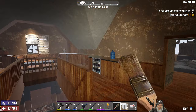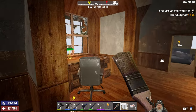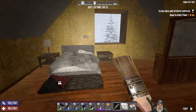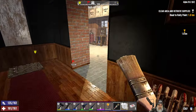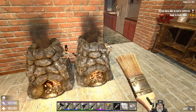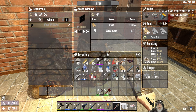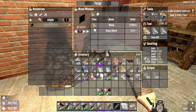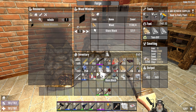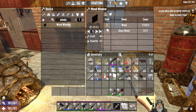We need to replace a bunch of windows - let me count those. Four, eight, twelve, sixteen - we need sixteen windows. Let's go get those cooking up. I think we do that in the forge right? Yeah, wood windows. Glass blocks - I have those here. We don't make those in the forge, we just make those in our own inventory right? Yeah, okay fair enough.